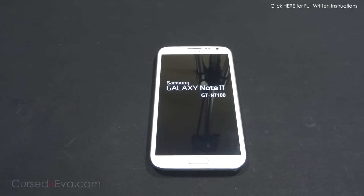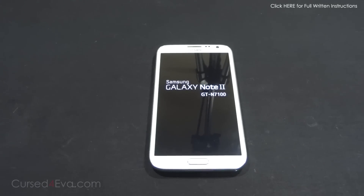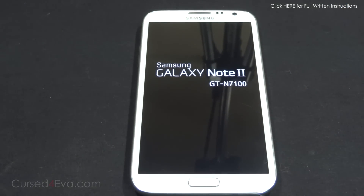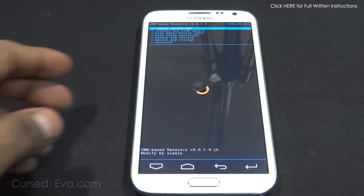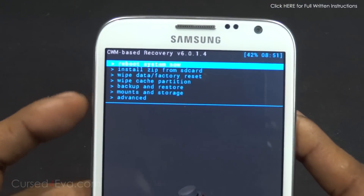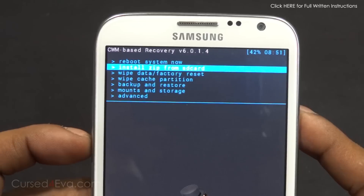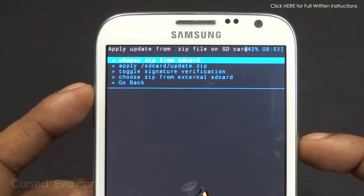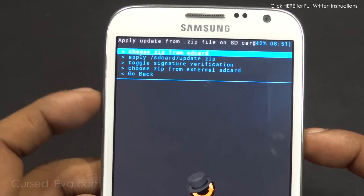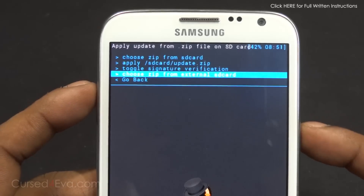This will boot you into ClockworkMod recovery. We are in ClockworkMod — scrolling down, select 'Install zip from SD card.' Depending on where you've transferred the HyperDroid Red Pill kernel, if it's on external storage select 'Choose zip from external'; if it's internal, select 'Choose zip from SD card.' I have it on my external, so here goes.